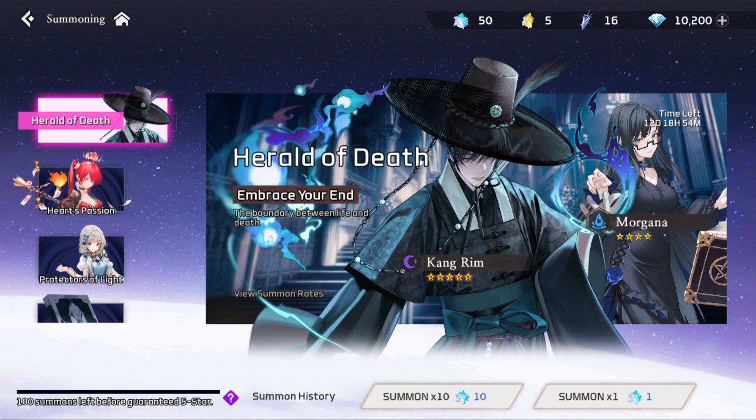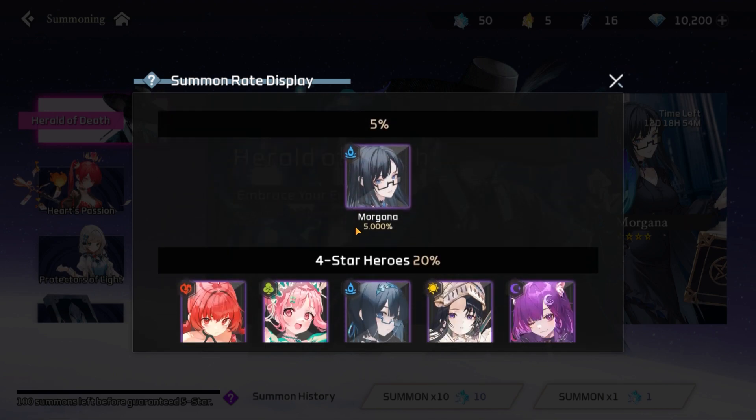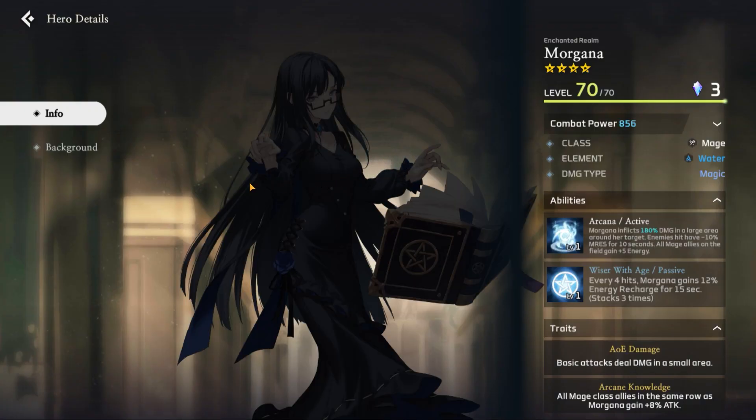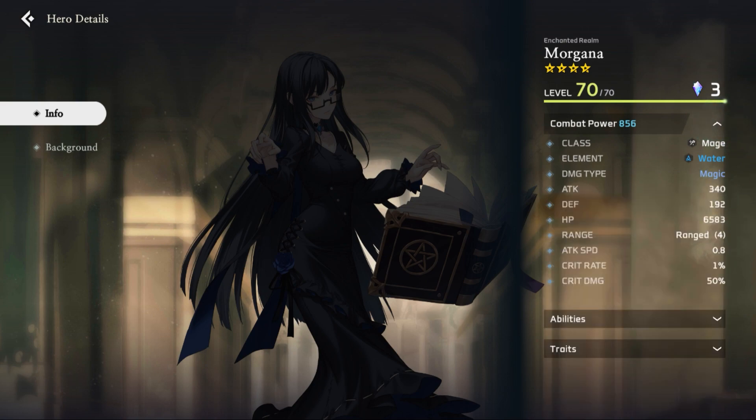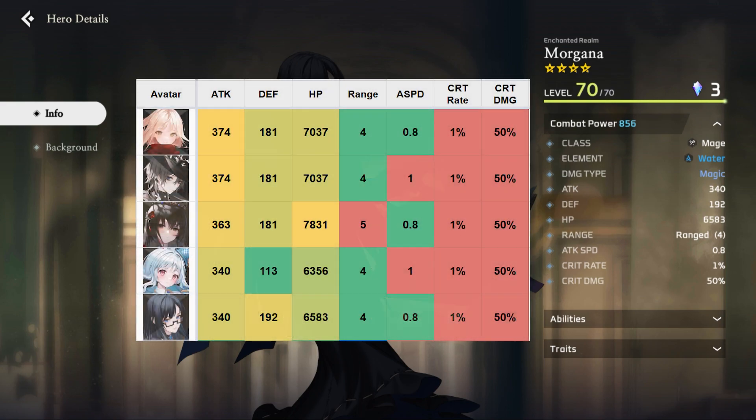Check my last video about Kang Grim if you want to know more about this banner. Morgana has a deployment cost of 3 crystals, so I will mainly compare her stats with the other mages of this cost. At level 70, she has 856 combat power. Comparing her with the other 3-cost mages, she has the higher defense and standard range, but she has kinda low attack, HP and attack speed. The critical rate and critical damage are the standard values.